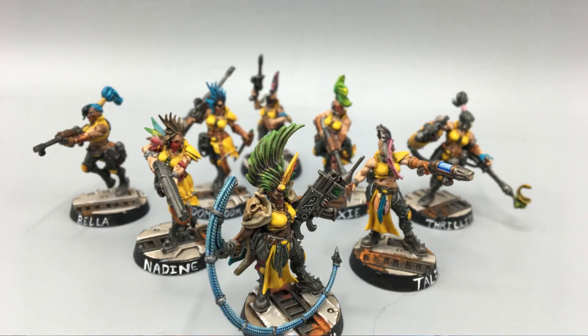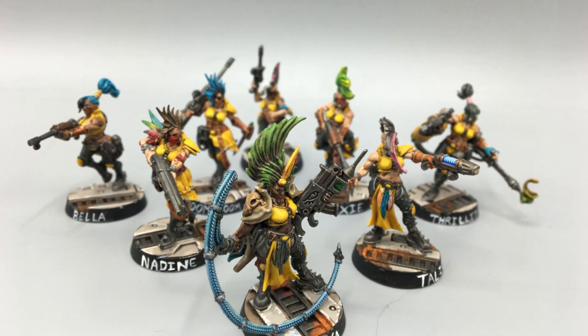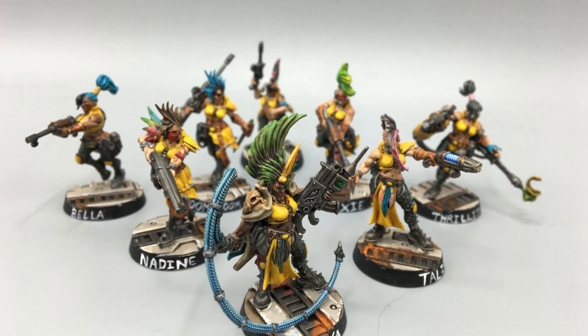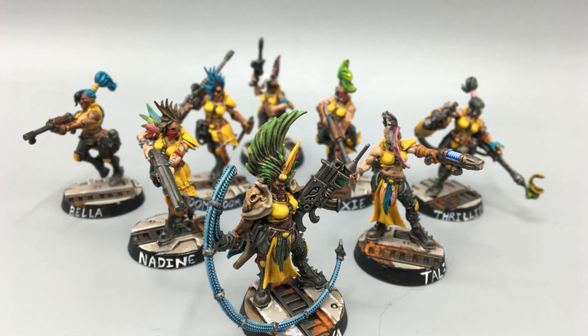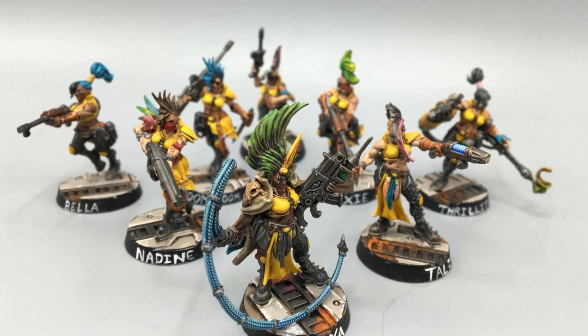The big achievement for this week is that I have jumped into Necromunda with both feet. There's a local group running a campaign — it was supposed to start last week, but they had to delay it because the Arbiter, the guy acting like a DM, got super sick. That's all right because it gave me a chance to paint everything. Here is my gang — this is Escher. These are basically riot girls who are all about toxins and speed, whereas most factions are about brute strength or weapons. It's all about using poisons to win the day.